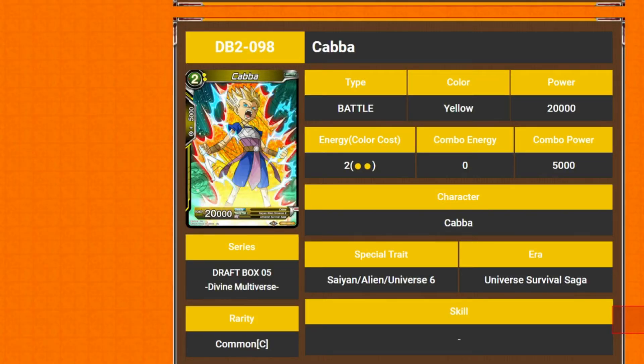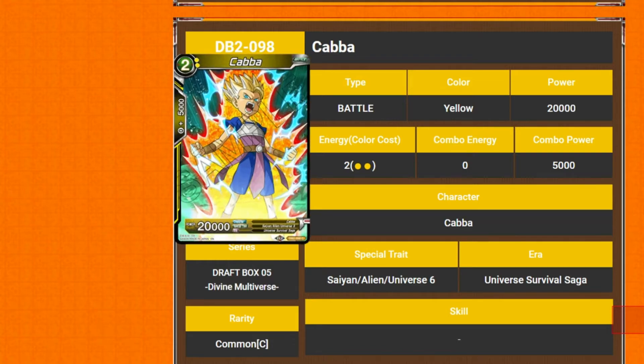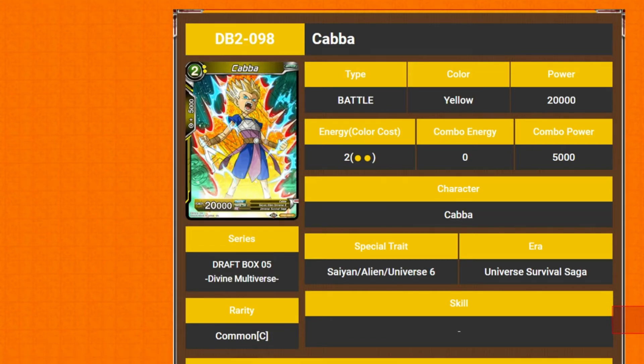Hey everybody, Double Critical Saints here. I'm Jonah, and I'm Matt. Today we've got some more of the Divine Multiverse. We've gone past Universal Unsort — that's a set, not a draft box. So we're only covering the yellow and black. We'll do the other colors, but it's been a week since those ones and other things got in the way. So it's just these. We've basically got Karba, two casts, 20k.